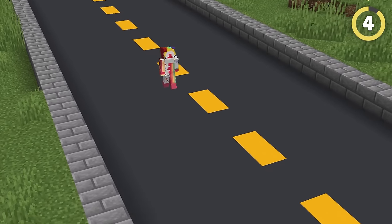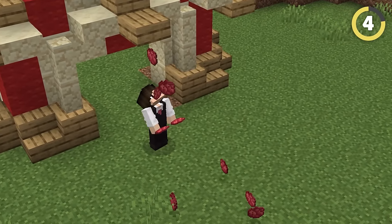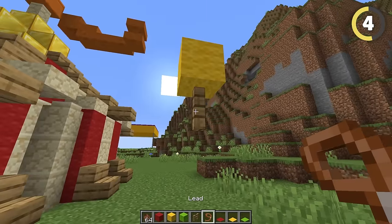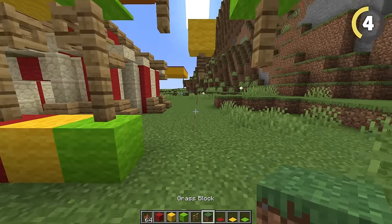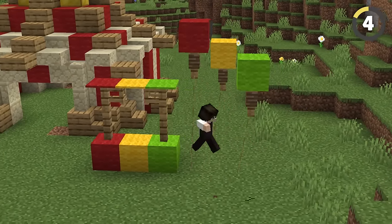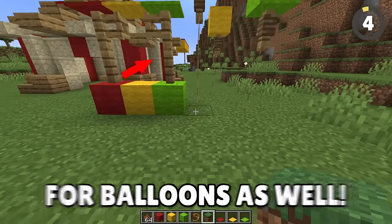Sometimes you just want to run away with the circus, and thanks to this rule-breaking build technique, you can live out your life and have your home be a circus. Using rabbits, you can attach leads to a fence and then trap the rabbit underground. Doing this creates the aesthetic of a piece of string being attached to a floating object, which works amazingly for balloons as well.